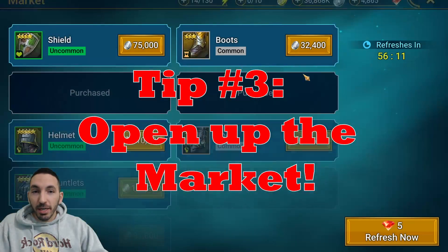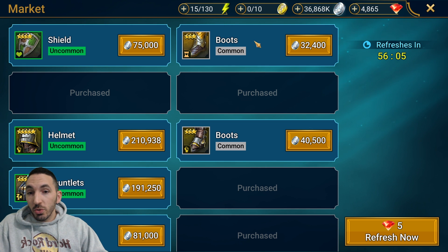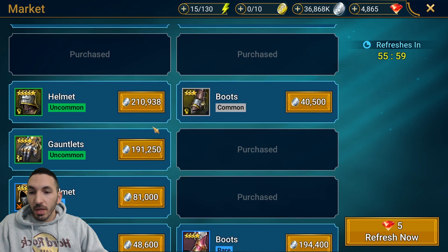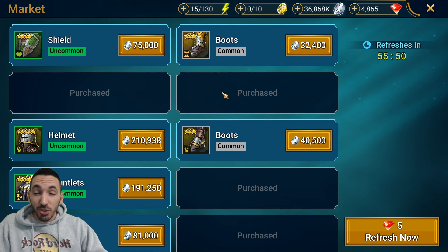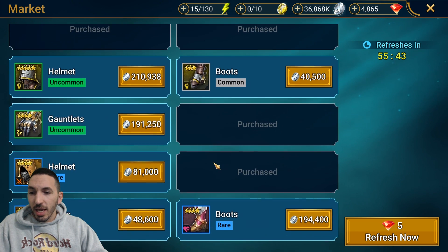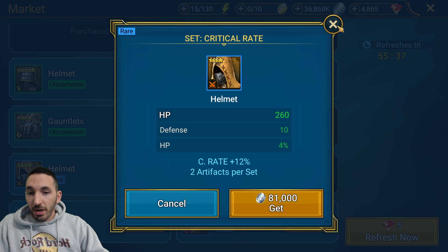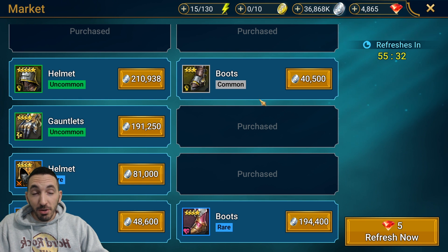Tip number three is the market. I found the market especially helpful to max out second, after the gem mine, using your gems. Unlocking and upgrading the market requires silver and gems, and each level costs more. It's definitely worth it because here you can find ancient shards — five ancient shards every single month for 200,000 silver. There's also gear available in the market, and while it's all RNG, some of that gear can be incredibly good. It's roughly 500,000 silver per roll, and if you're lucky you'll land a great item.